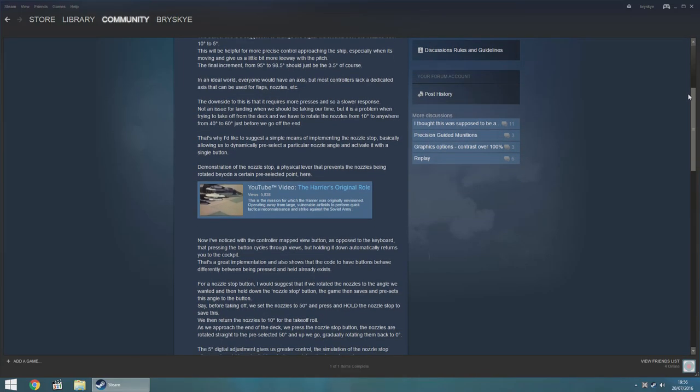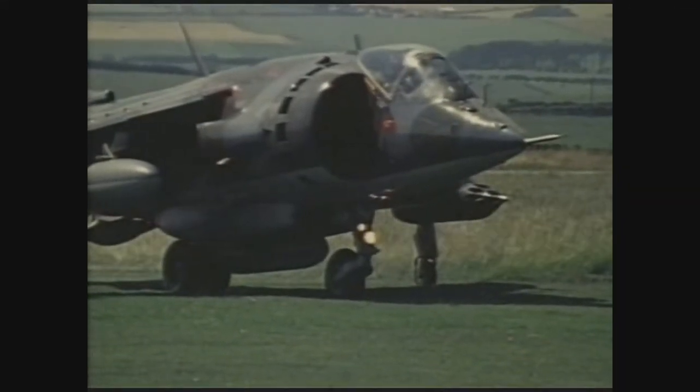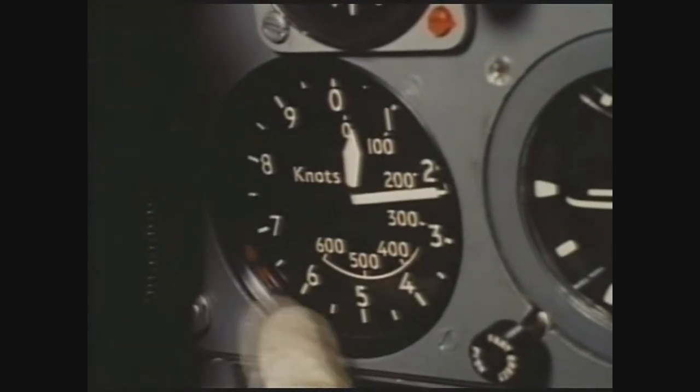The downside with this is that more button presses are required to reach any given nozzle angle. That's not really a problem during approach or landing where you'll be taking your time, but it is a problem during a short takeoff. For a short takeoff in the Harrier — also known as a rolling vertical takeoff — the aircraft accelerates with the nozzles pointing rearwards to maximise acceleration and then, at a designated speed or when leaving the carrier deck, they are rotated downwards to anywhere between 40 and 60 degrees to launch the aircraft upwards into the air.